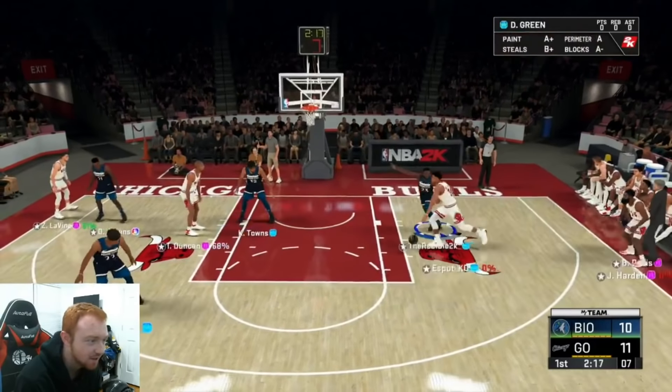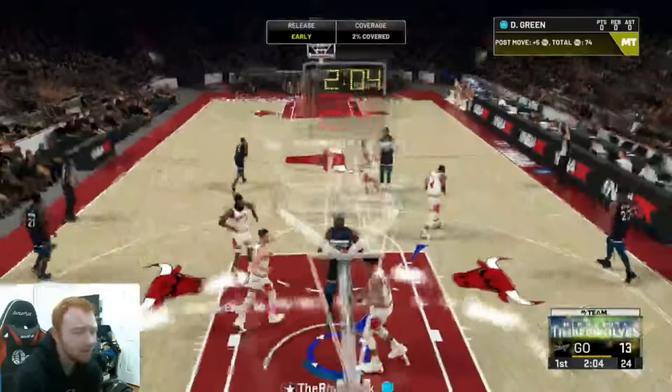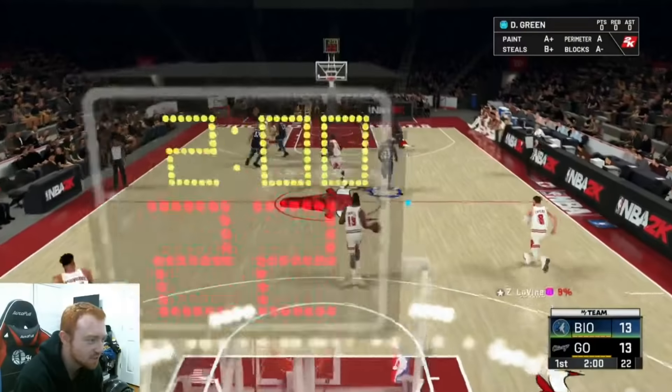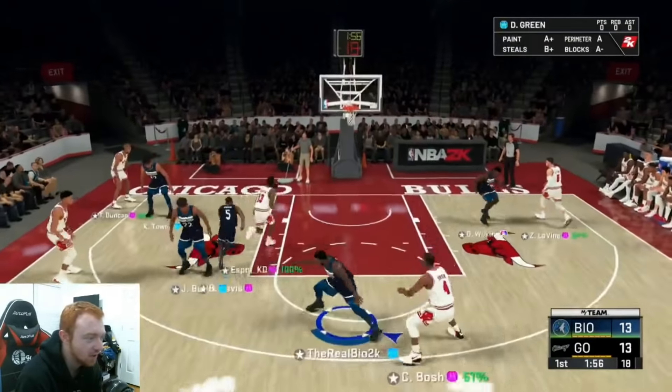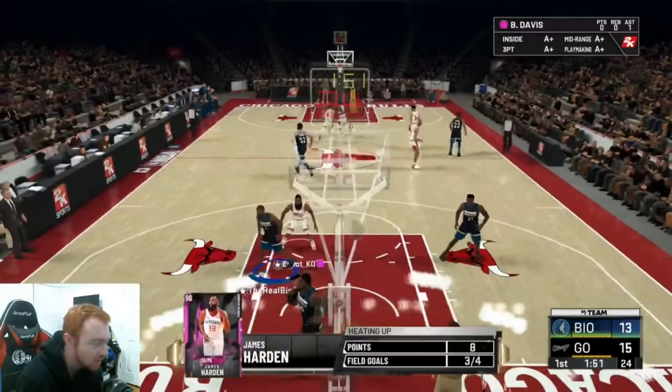Let's go Draymond — good defense, stick with him. Towns wide open again — another good wide open three, I'll gladly take that. I'm kind of mistiming his release, which is unfortunate because in the shoot-around I was doing nothing but greening shots with him. My opponent is just going to run this five-out all game long.